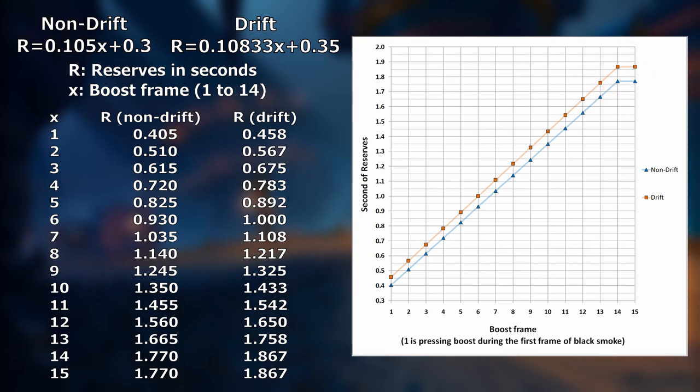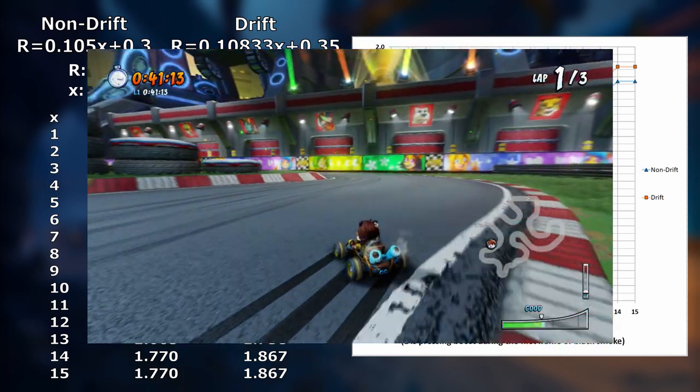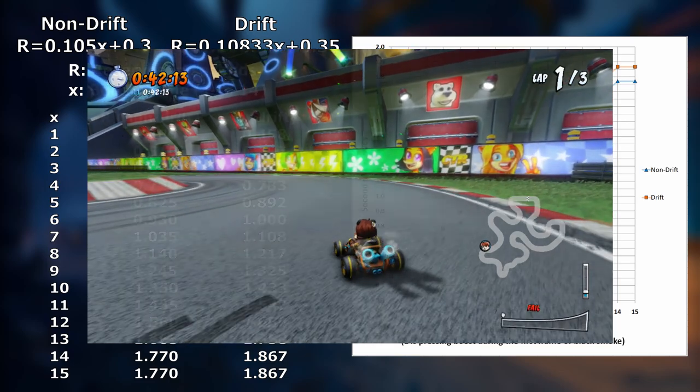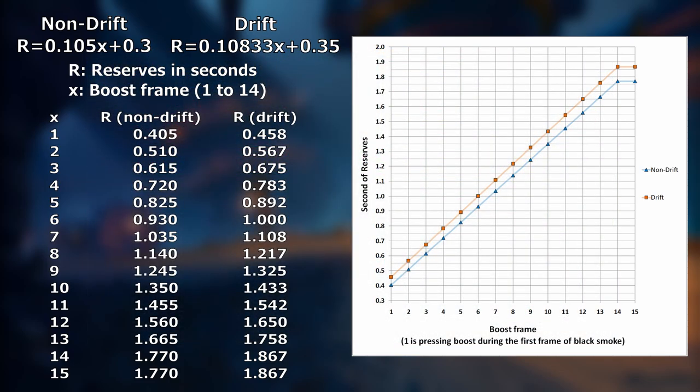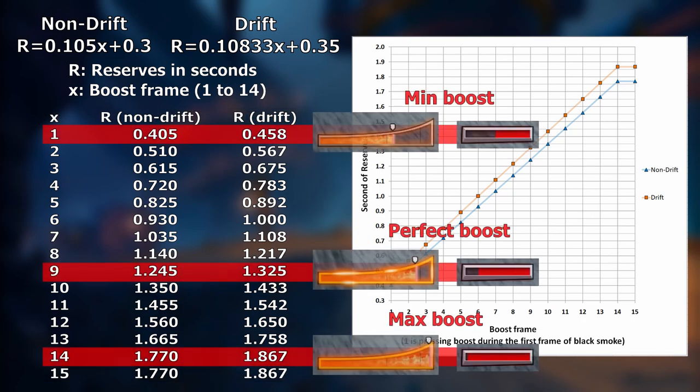This might actually be a bug — considering that if you hit boost on the frame right before black smoke appears, the boost meter shows you got a boost, but you don't get any reserves. Beanox might have intended that the smallest boost would give you 0.3 seconds of reserves rather than 0.405. The minimum perfect boost is on frame 9 or higher and only gives 70% of the maximum amount of reserves you can get from a boost. This is why you should always try to boost when the meter is as high as possible.